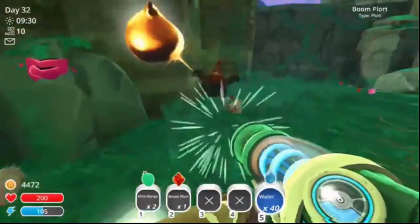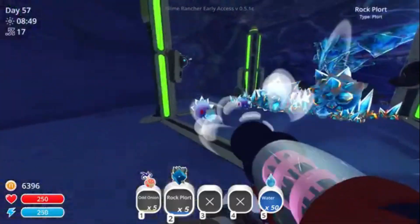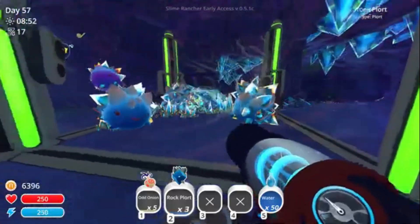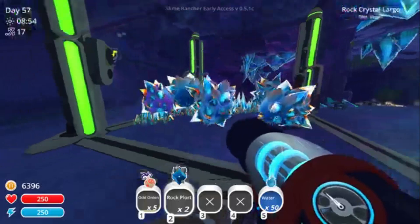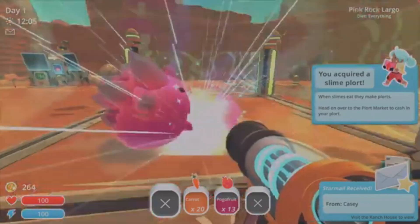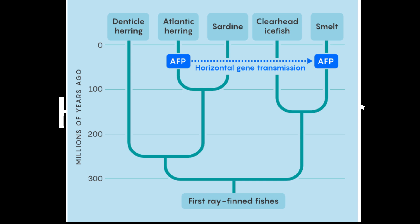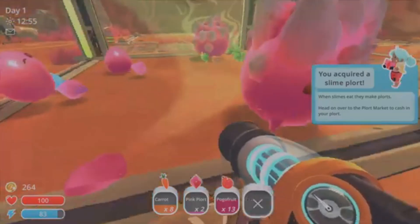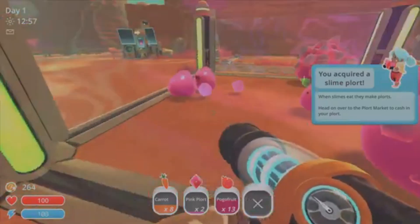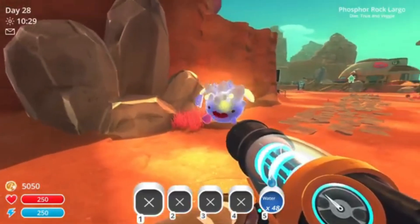Then there's the question of reproduction. Slimes don't mate, they don't lay eggs — instead they mutate when exposed to foreign plots, entering entirely new forms. This isn't reproduction in the classical sense; it's closer to horizontal gene transfer, a process where genetic material is absorbed from another organism and integrated directly. We see this in bacteria, some plants, even animals that absorb DNA from prey or parasites. And yet in the game, these fusions aren't always stable. Mix the wrong plots and you don't get evolution — you get ecological failure and the emergence of tar.